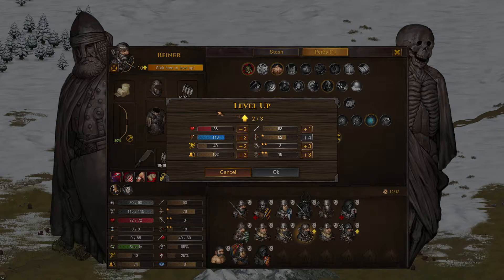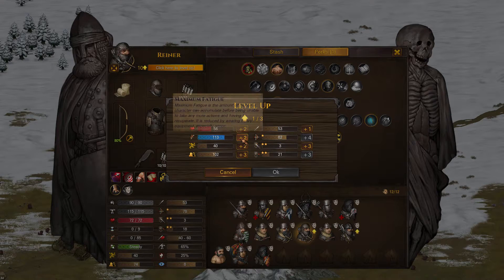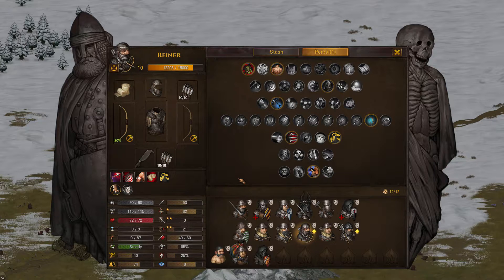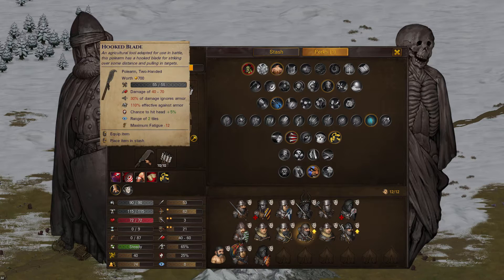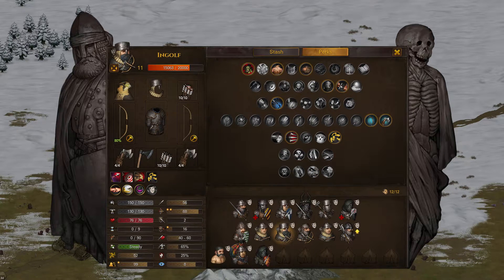Rainer level 10 — let's get that range defense again, and sure, we'll get that fatigue too. What do we want to do with Rainer? He's just going to be a standard archer. Maybe Quick Hands — that's pretty handy for archers who can switch out to their pole arms and grab fresh arrows without slowing down. Let's go ahead and get Quick Hands. And that's it — wow, we have another level 11, it's finally happening.